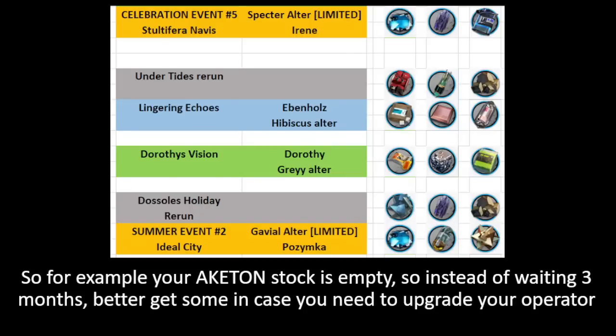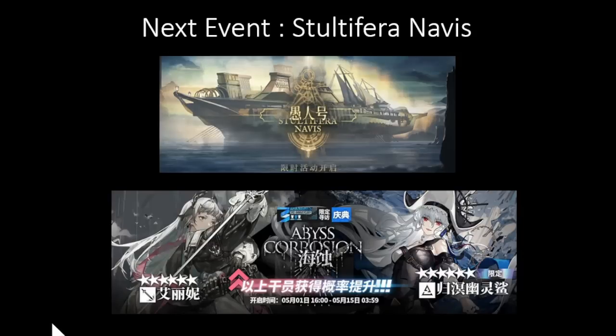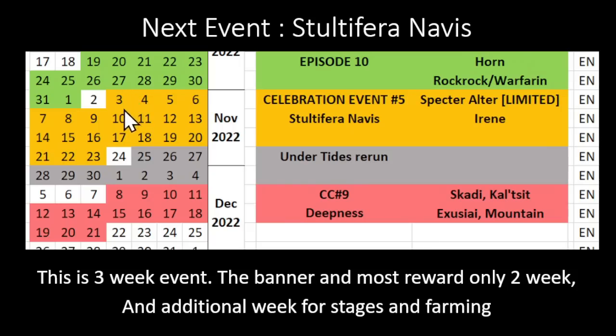For example, if your Aketon stock is empty, instead of waiting three months, better get some in case you need it to upgrade your operator. If your Manganese is empty, better just wait a little bit until the next event since it's coming soon.